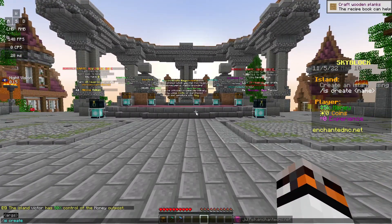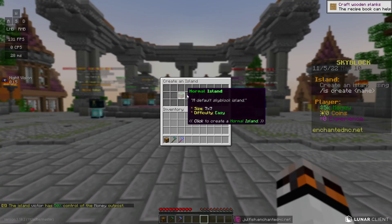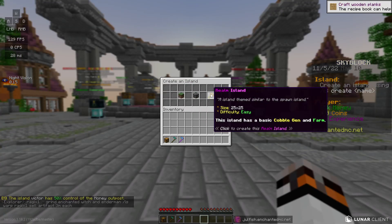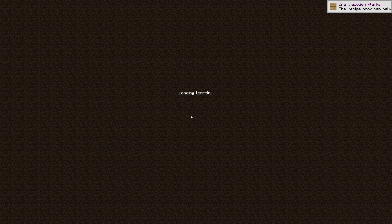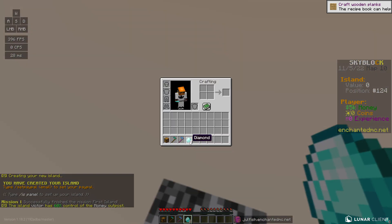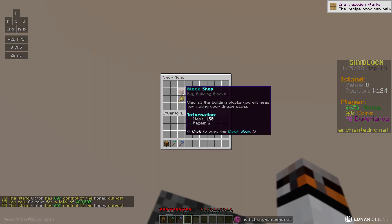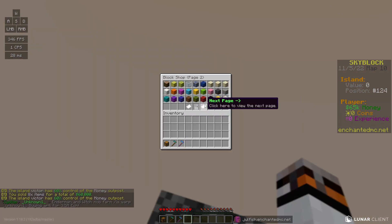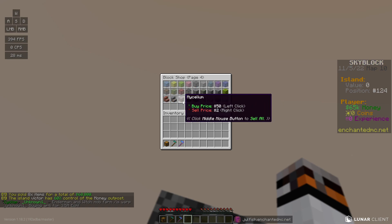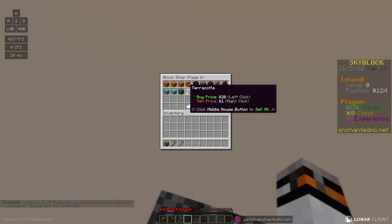I'm going to stop beating around the bush and finally start my island. We're going to create 'Jewelfish' and see if we should do a normal island, a void island, or a realm island. I think I accidentally did the one-by-one island - oh shoot, I didn't mean to do that. Well, we got eight diamonds to start off with so I'm just going to sell all, and now we have 65 dollars to use. I don't know what kind of theme I want for the island this time.